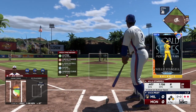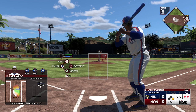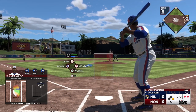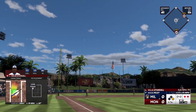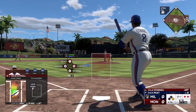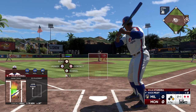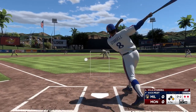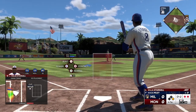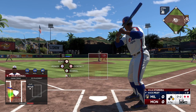And next will be the cleanup hitter Willie Stargell. And a foul ball. The 0-1 — swings through that. Pretty clear to me he's trying to go deep right there, but you've got to get a pitch that you can handle.